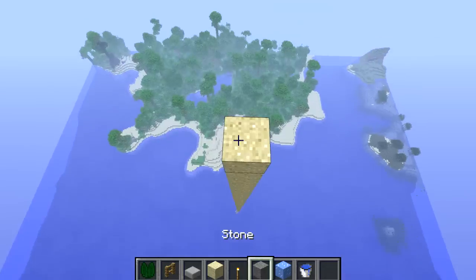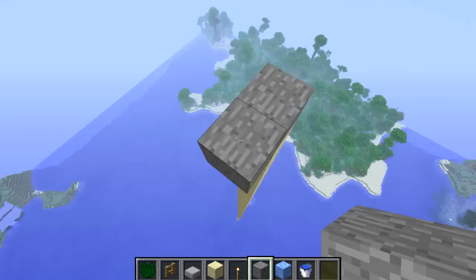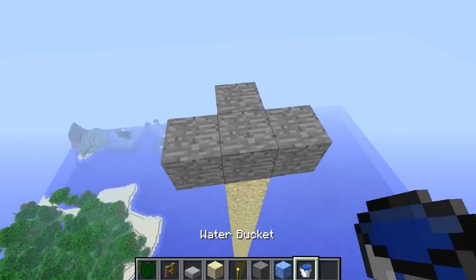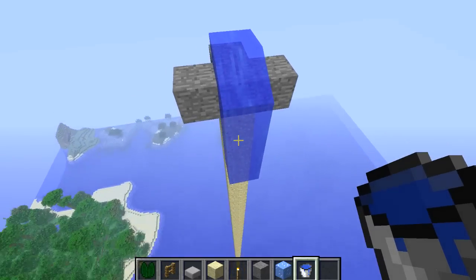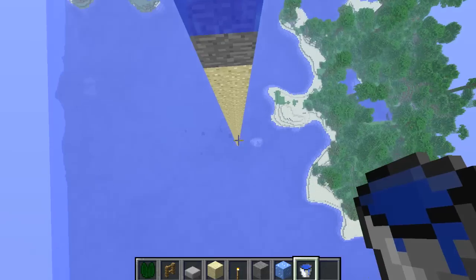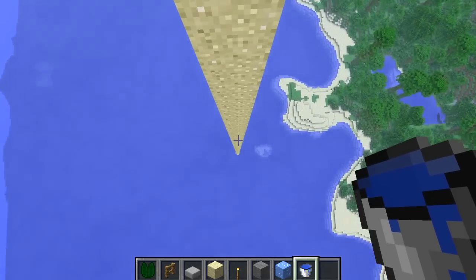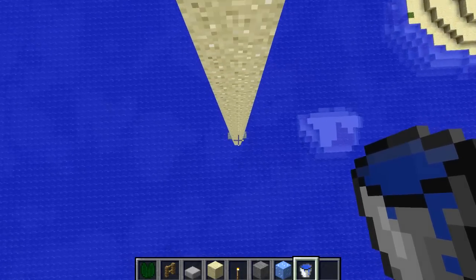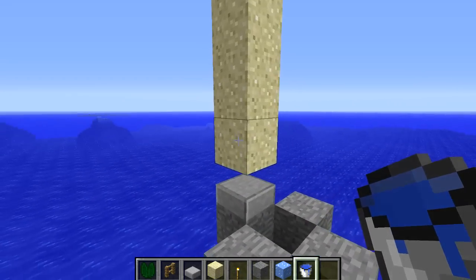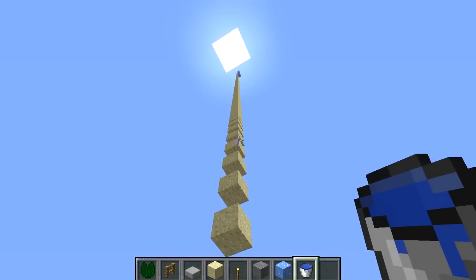When you finish pillaring up, place a block on top and around it on three sides. The side where you don't have a block needs to be above where the ice is, so when you place water on top it's going to flow down to the lowest point. Once you've done that, remove the blocks on the other sides. Then go down to the bottom and remove a sand block from the pillar so all the other blocks fall down onto the half slab.